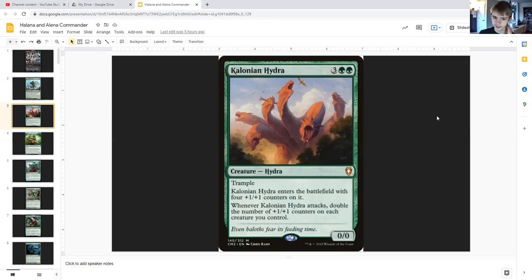Colossal Hydra for three generic and double green is a hydra zero/zero with trample, but it enters with four plus-one/plus-one counters on it, and whenever it attacks you double the number of plus-one/plus-one counters on each creature you control.